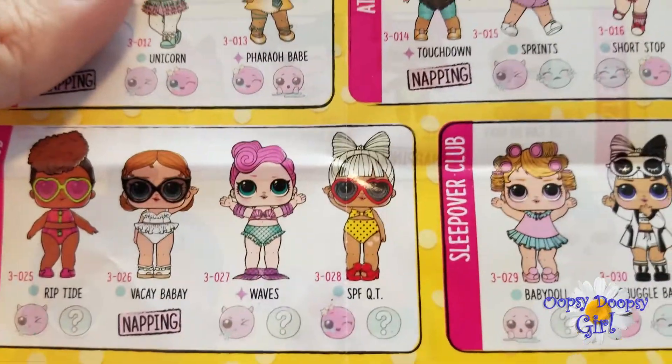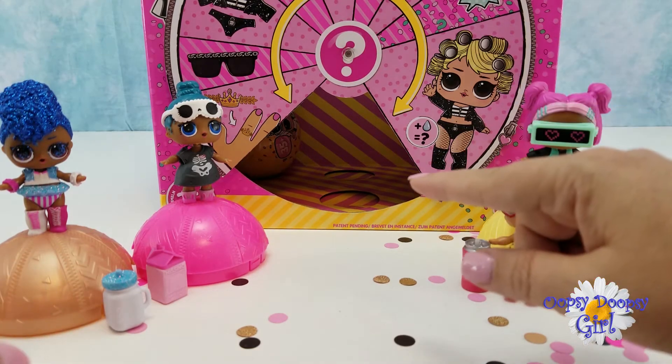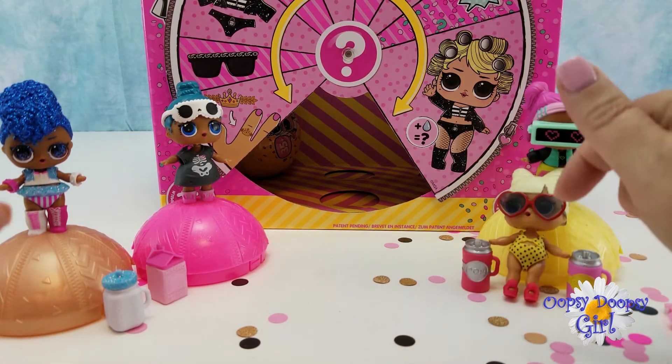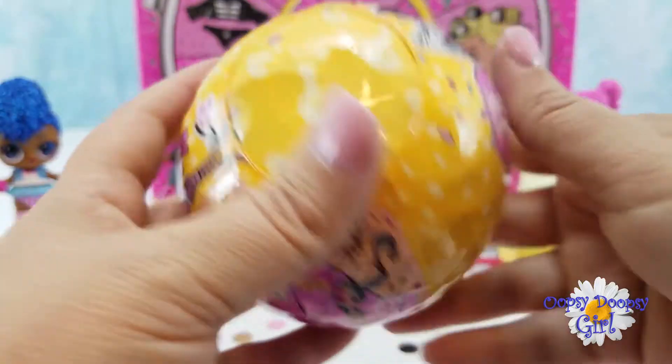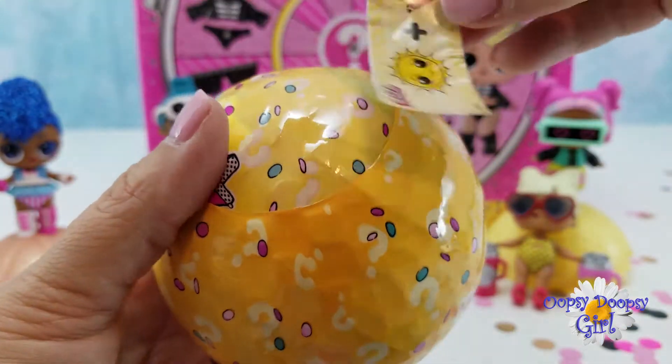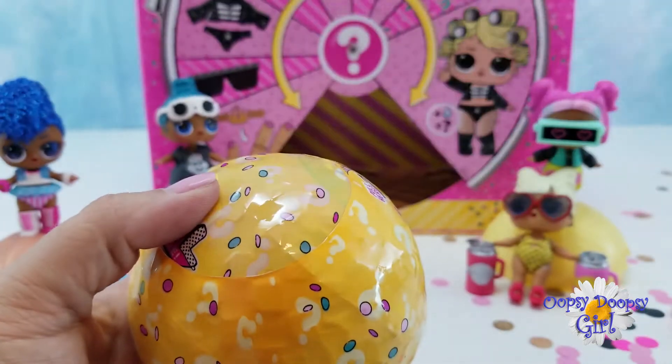She is so adorable. So SPF Cutie is from Wave 2. So we found three out of four from Wave 2 so far — so what will the last one be? Come on out ball! Here we go. There is our clue — oh, we have Sunkissed again. Do you think we have the same doll? Next layer, there is our sticker sheet.